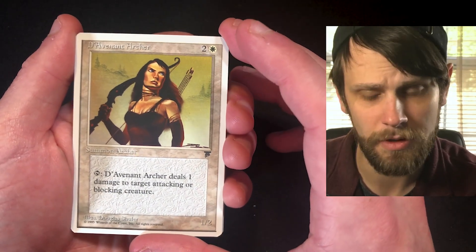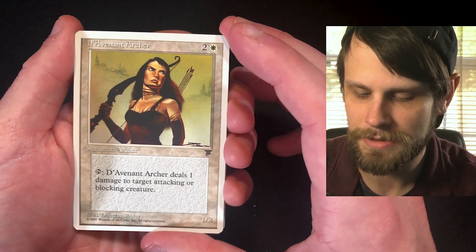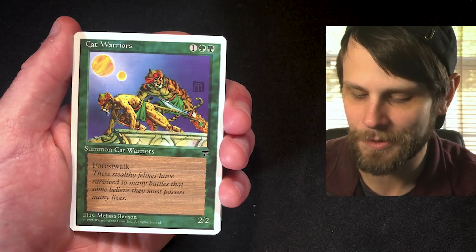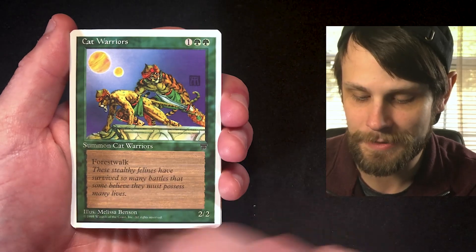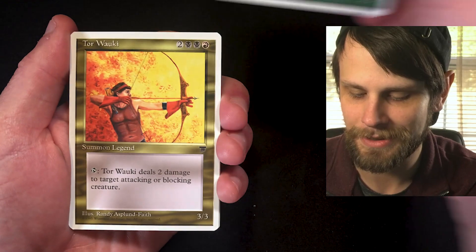Deranged Archer — deals one damage to target attacking or blocking creature. I love that her face looks a little creepy. Cat Warriors — funny enough, this is an upcoming card of the day if it hasn't been released already. It features forestwalk naturally, which is nice. Originally in Legends as well.